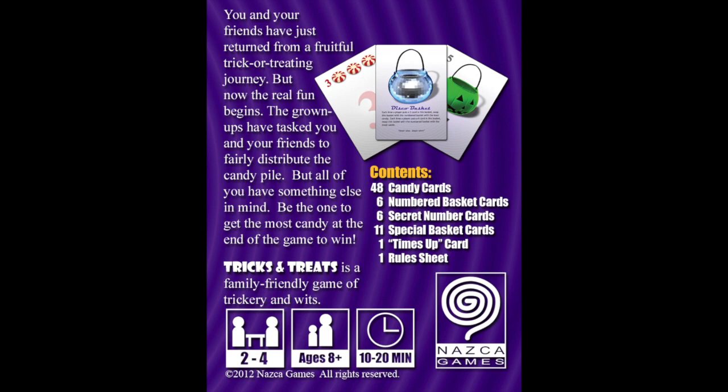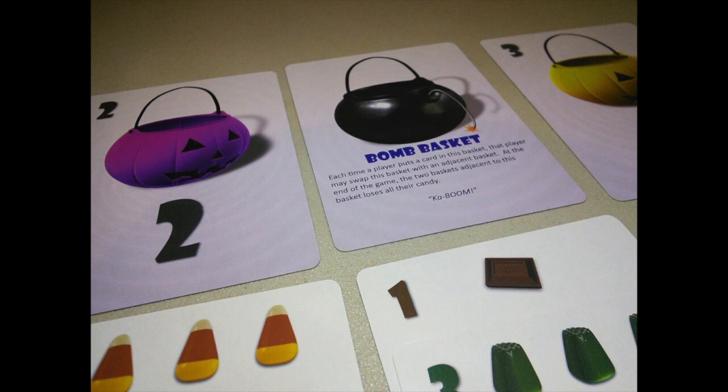It's a good game that's simple and easy. You're basically trying to put candies in your secret pumpkin jar, keeping which one is yours a secret, while trying to have the most candy at the end. You want to put a bunch of candy in your bag, but you don't want everyone to know that's your bag — so you're doing misdirection, putting candy in other people's bags. You really have to play with the advanced rules, which adds two special bags that break the rules and change every game. It makes it really cool. A quick, easy, Halloween-themed game — Tricks and Treats from Nazca Games.